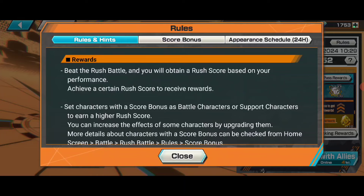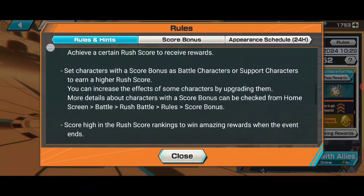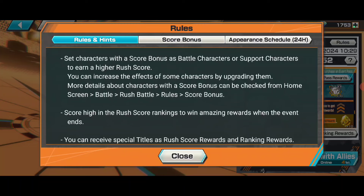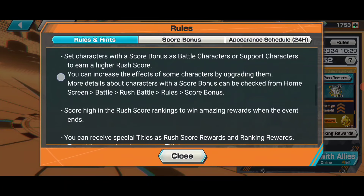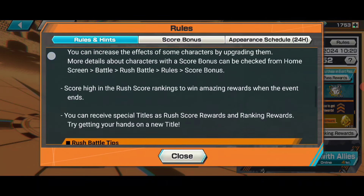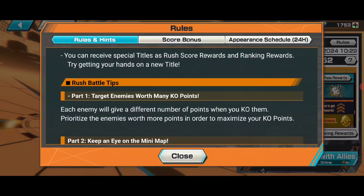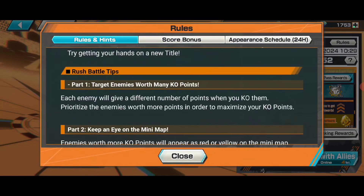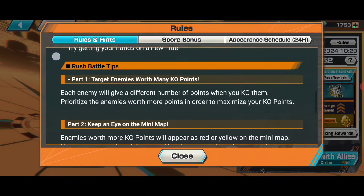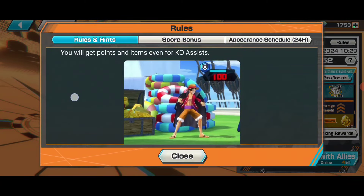Beat the rush battle in CB and obtain a rush score based on your performance. Achieve a certain rush score to receive rewards. Set characters with a score bonus as battle characters or support characters to earn a higher rush score. You can increase the effect of some characters by upgrading them. Score high in the rush score ranking to win amazing rewards when the event ends. Target enemies worth many kill points - hundred kill points gives one fragment. Prioritize enemies worth more points to maximize your kill points.